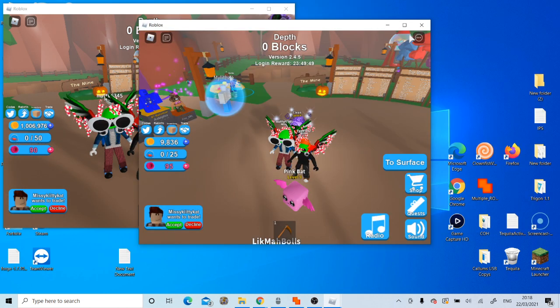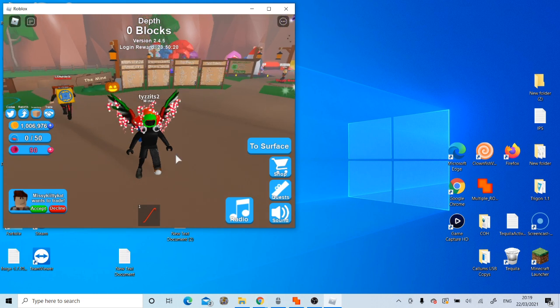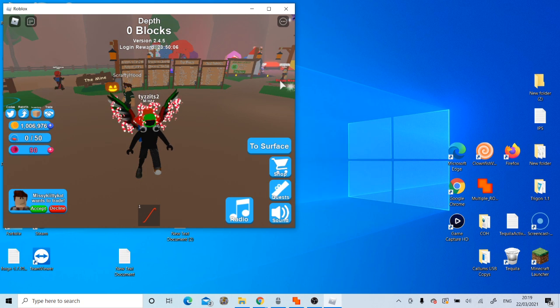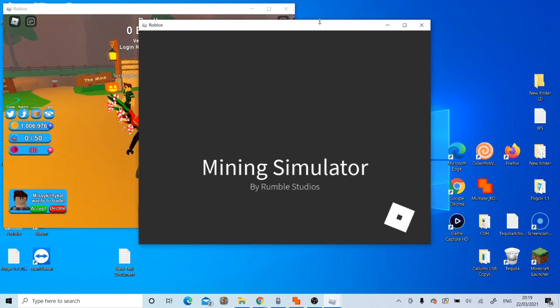Noddy, you're going to leave — boom, he's gone. Alright, join back. We'll see the duped items — it'll do the same thing it did for Tizzits, which is it'll come up and say you're already in the server. If that happens, the dupe glitch worked.